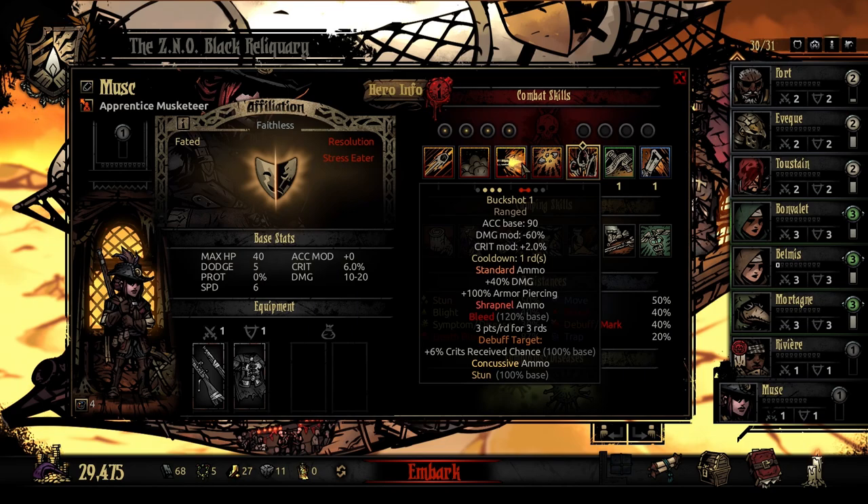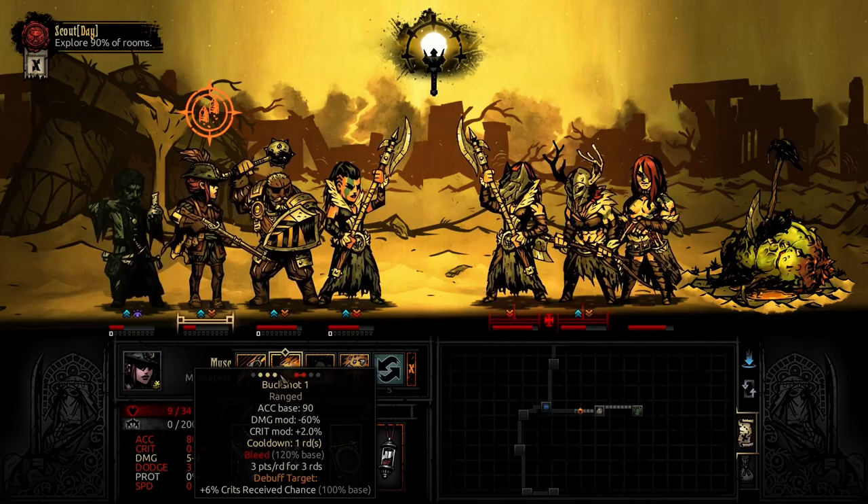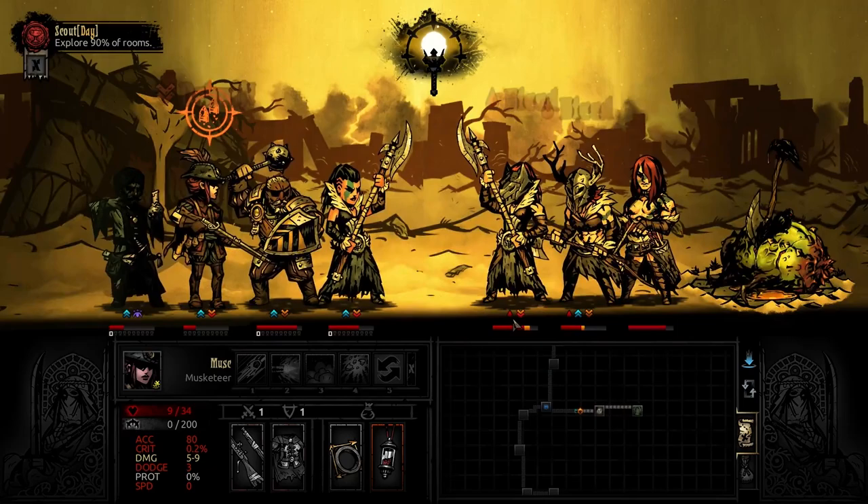Next is Buckshot, usable in rank one, two, or three — it attacks both front enemies as a ranged attack with accuracy base 90, minus 60% damage, 2 crit, and a one-round cooldown so you can only use it every other turn. With standard ammo it does 40 extra damage and 100 armor piercing; with shrapnel it bleeds both targets for 3 over 3 and debuffs them for plus 6% crits received; and with concussive ammo — sort of like the Hellion's YOP — it has a 100% base chance to stun both targets at level one.